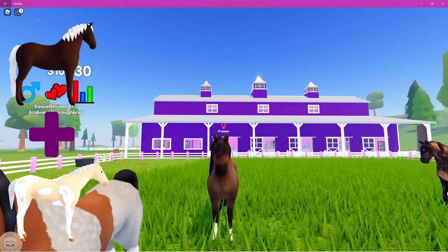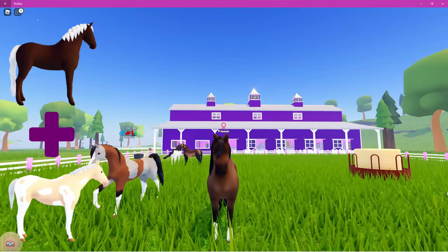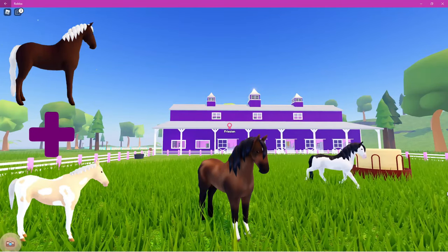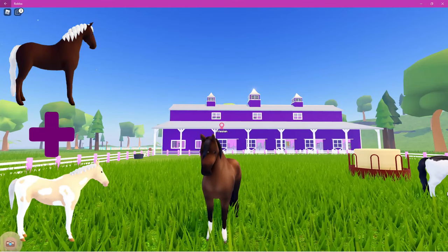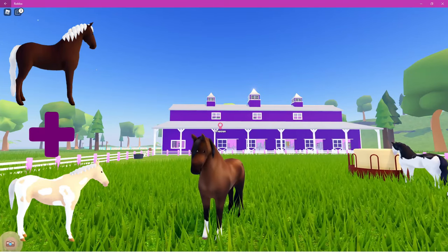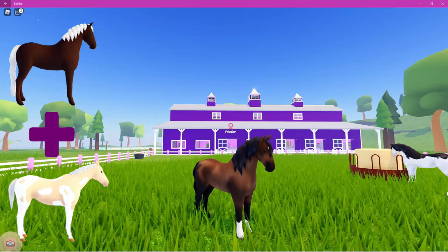Starting off with the chocolate palomino — I have one in the Frisian. To get a chocolate palomino horse, you need to breed a liver chestnut with a palomino paint, and then you have a slight chance to get a chocolate palomino horse.